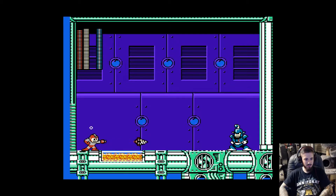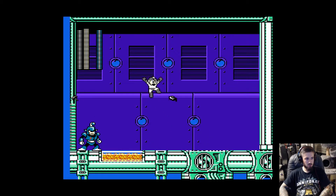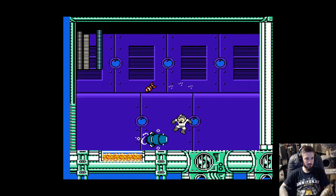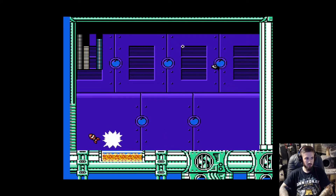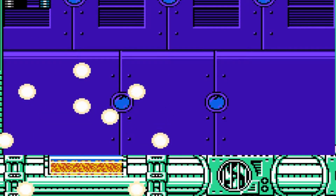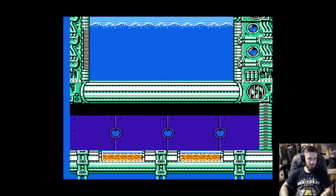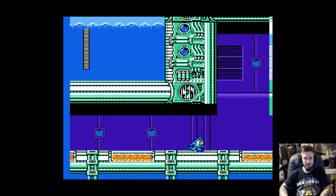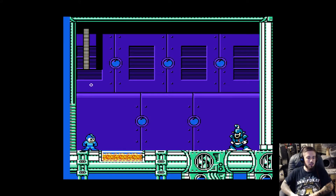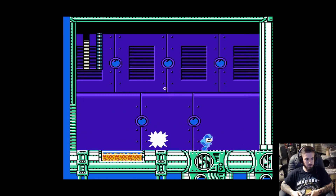He has an arm cannon — I'm pretty sure of that. That doesn't look too good. I have to watch this fight more closely. Is it an arm cannon or just a strange animation for his arm? I'm not sure. Let's concentrate. I'll try this with the Mega Buster. He does a lot of damage.